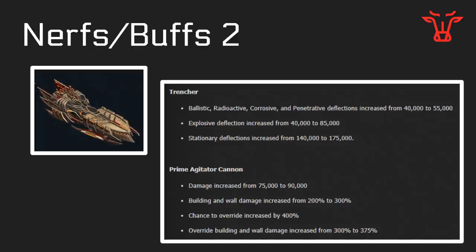Change number two: the Trencher is now significantly stronger if you're going for a Cannon build, and a little bit stronger just standing still in terms of actual deflection against different turrets. It's also just stronger only moving, so the Trencher has been buffed up.